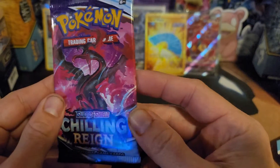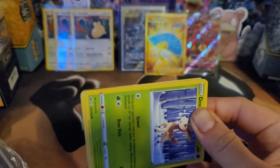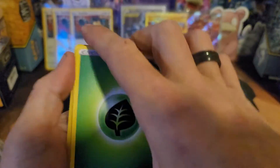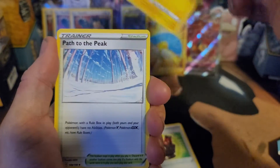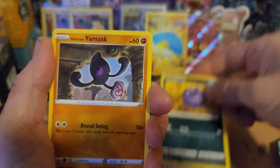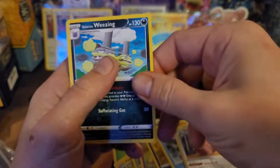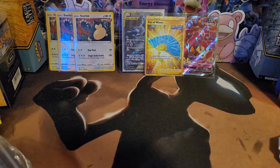We got my favorite — the Moltres pack. I don't know, it's a tie between the Moltres pack and the Zapdos pack. Here we go, one, two, three, and four. Armor, Flaffy, Path to the Peak, Deerling, Slowpoke, Koffing, Galarian Yan Mask, Snow Run, Reverse Greedent, and a Galarian Weezing. Okay, at least we started out with gold.